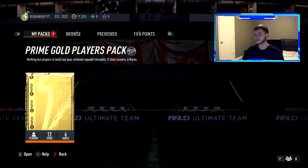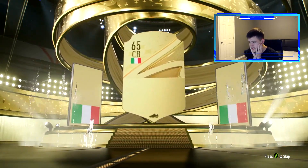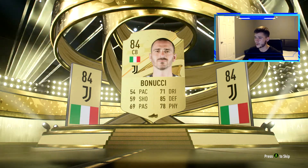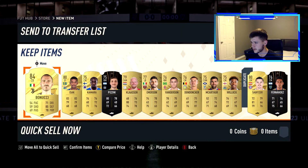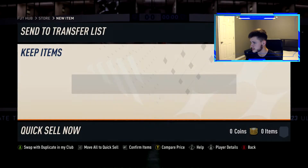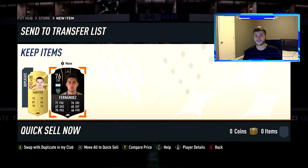One more pack — another prime gold players pack. EA, please, a pack for the culture! Come on EA... it's not a walkout. We get a boards card again — Italian center back, it's going to be Bonucci, 84-rated from Juventus. So no walkout from this week's rivals rewards — unfortunate. But we did get some pretty decent fodder: 84-rated Bonucci, Sabitzer, Fernández, a couple of non-rare golds. Checking if any are tradeable — as you can see I have a lot of untradeable cards in my club.